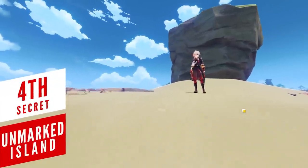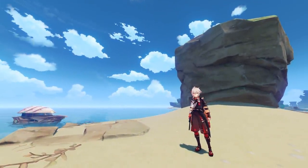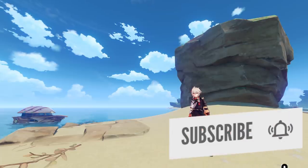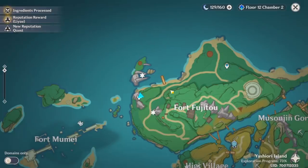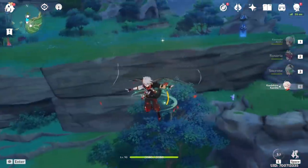This next secret will test your treasure hunting instincts, as you'll be looking for notes that tell you about a chest which can only be obtained at a very specific location in a very specific way. You'll want to find a total of 4 notes, all located on the third and final island of Inazuma.